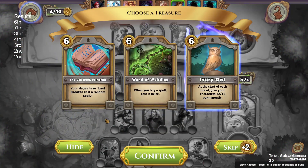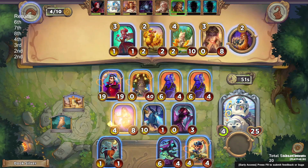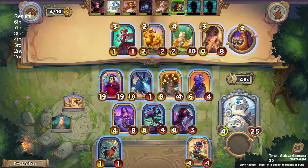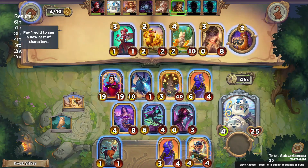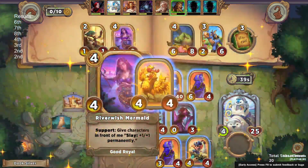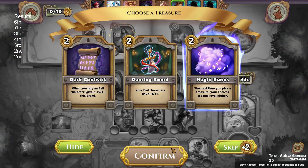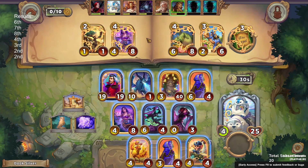We would have taken less damage if that hadn't happened. We do find our other mouse, we get our level six treasure out of the treasure map, and we're just going to take ivory owl — that's going to allow us to continue getting slays.